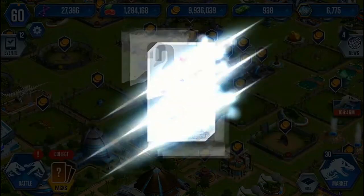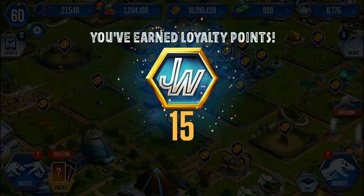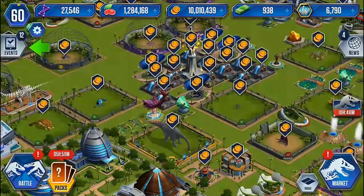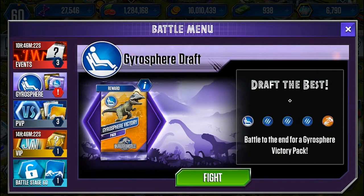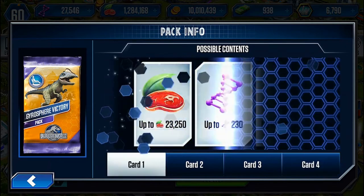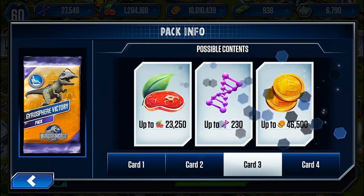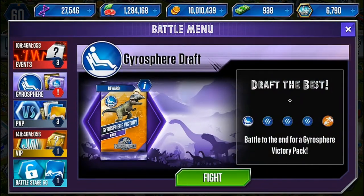Hey everybody, welcome back once again to another Jurassic World, where today we have an update to the game which basically gives us a new rendition of Draft called the Gyrosphere Draft. And for the first time ever, we can actually get hybrids through the Gyrosphere Draft, which gives us this nice Gyrosphere Victory Pack. I'm kind of wondering if I say Gyrosphere enough times if it's going to lose its meaning.